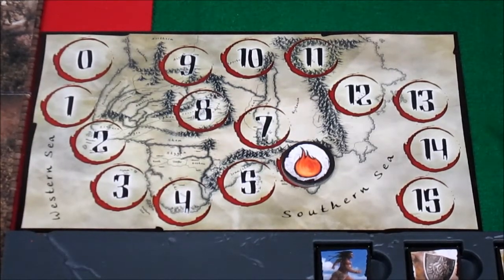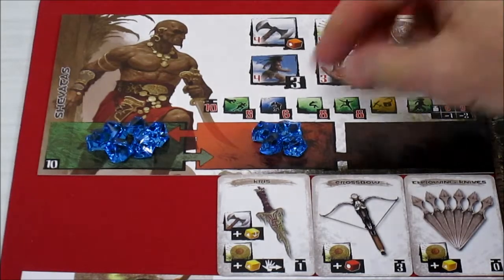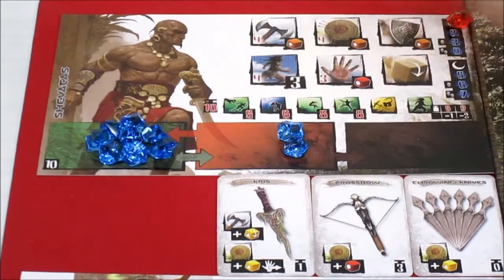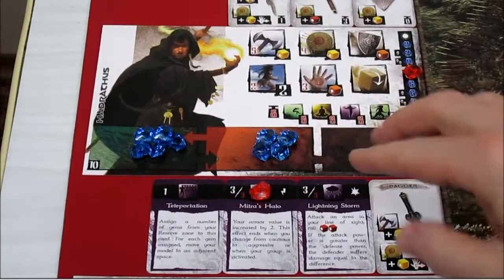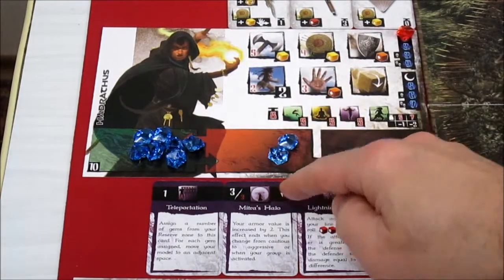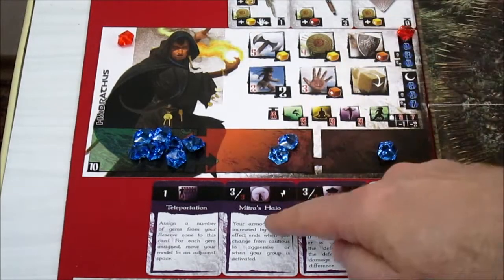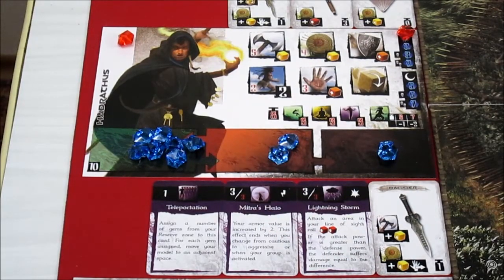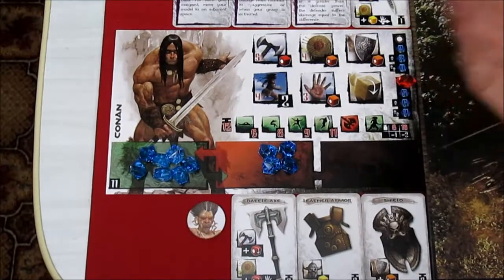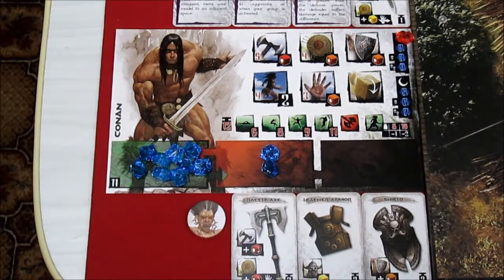Shavatis is going to be aggressive — all three heroes are going aggressive this time. That moves two crystals over for each of them. Hydrathis is also switching to aggressive, moving two crystals over, but he's going to lose Mitra's Halo because when he goes from passive or cautious to aggressive the spell dissipates, so he'd need to recast it. Conan is also going aggressive this turn — he is loaded for bear.